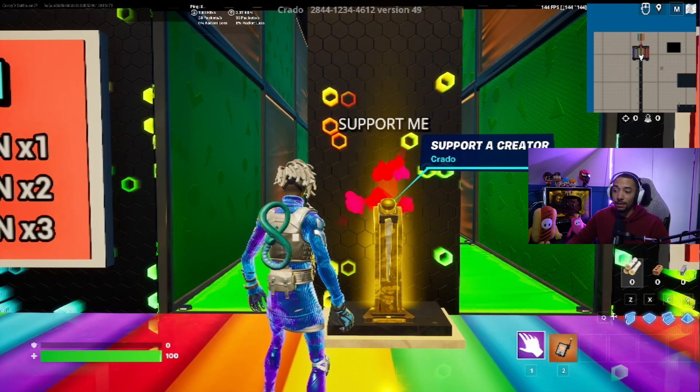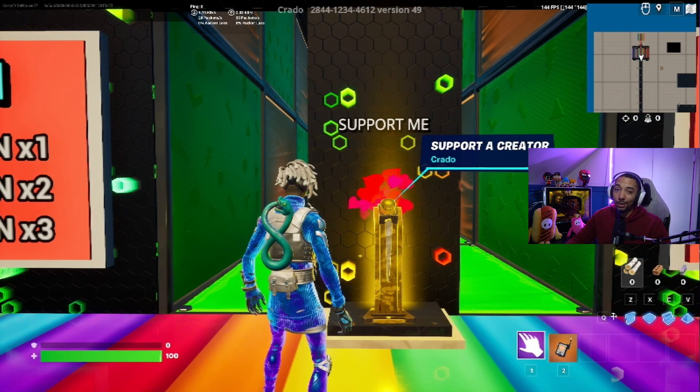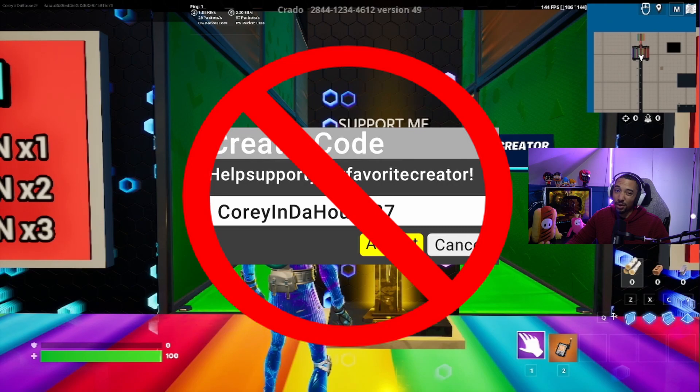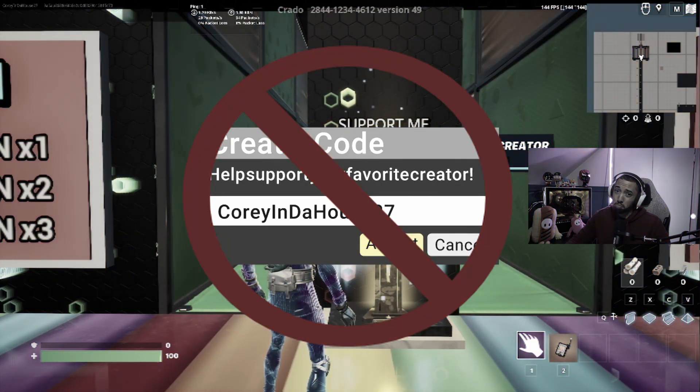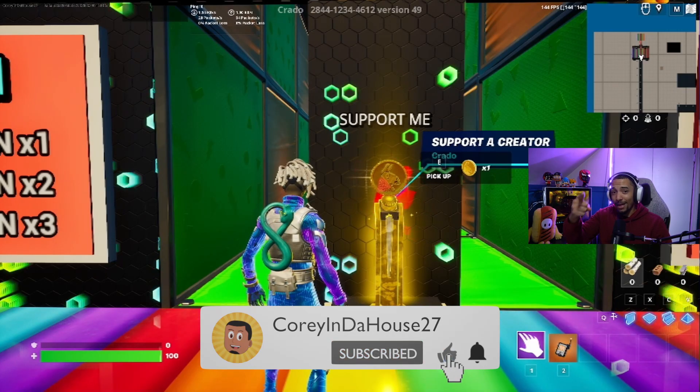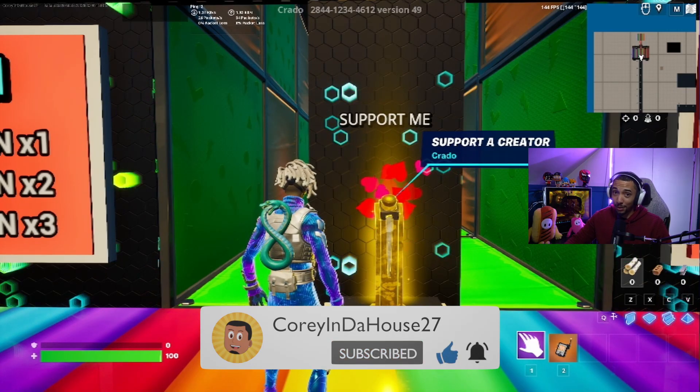You can also interact with the stand here to support the creator. I would say to use code CORDINHOUSE27, but I don't have a creator code yet. But if you guys want to help me out, you can like this video and subscribe to the channel, and that will get me one step closer to getting a creator code.